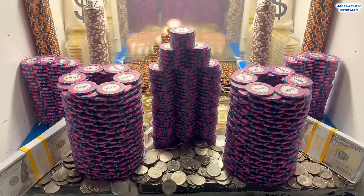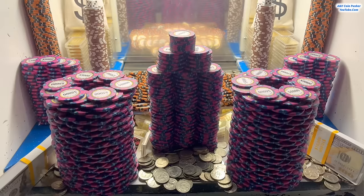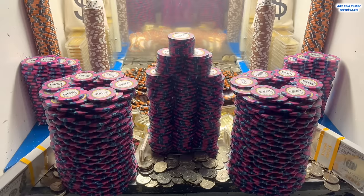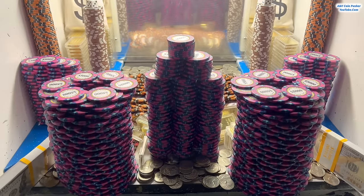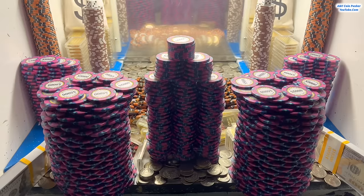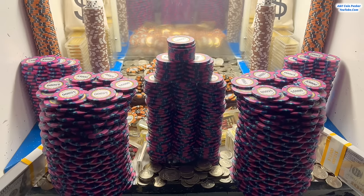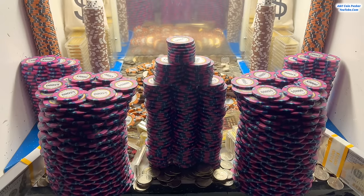Nice, there we go. Literally all of those $10,000 chips just fell backwards. Oh my goodness, this is doing amazing so far. That should give us multiple good waves of quarters and push out a lot of quarters — all those $10,000 chips back there. If we're lucky we might be able to get these $5,000 chip towers right off the bat, and that'd be the best case scenario.